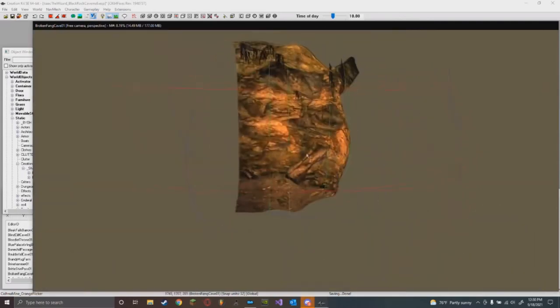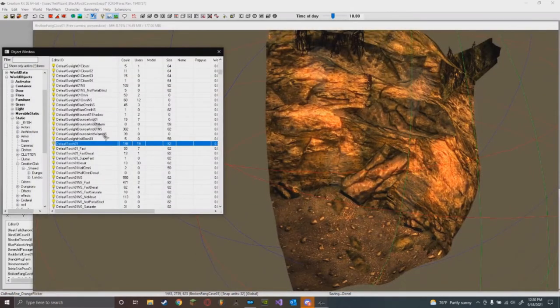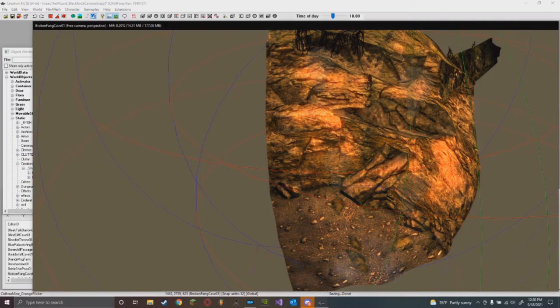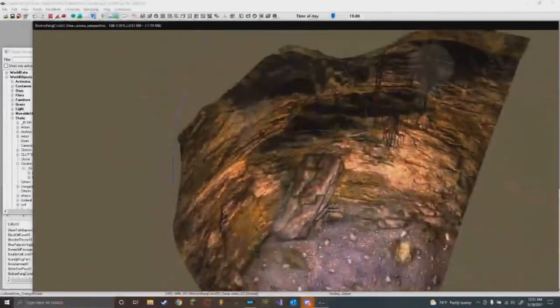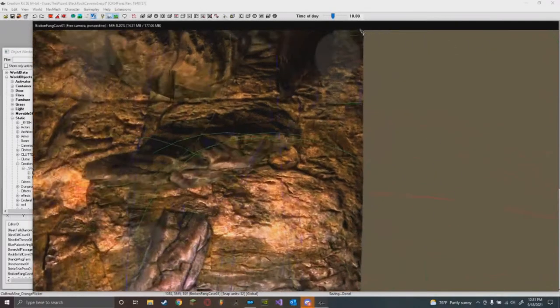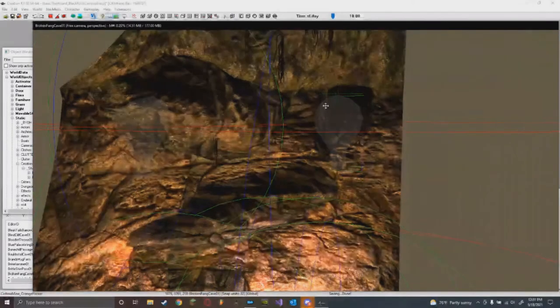I guarantee this is going to start flickering in-game - it's not showing it in the editor for some reason, but that's just the way the Creation Kit is, it's a very buggy mess. As you can see here, this light is no longer affecting the mesh - and this is what's going to happen: lights are going to stop affecting meshes.